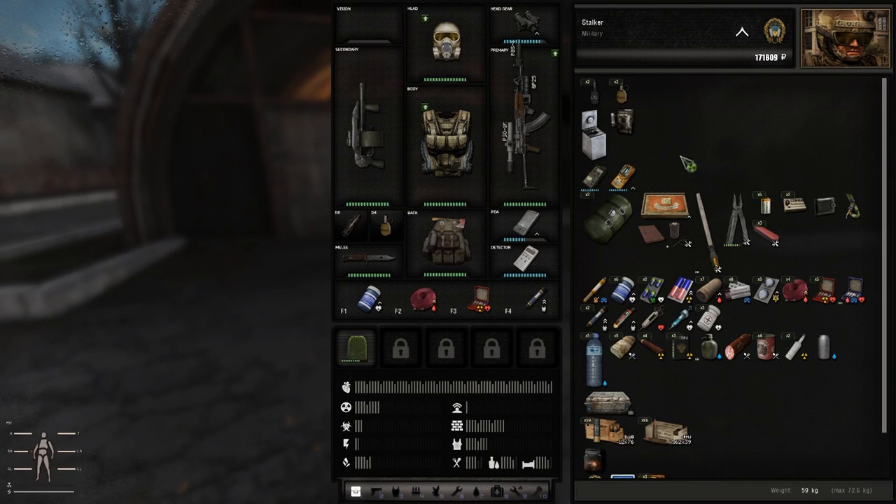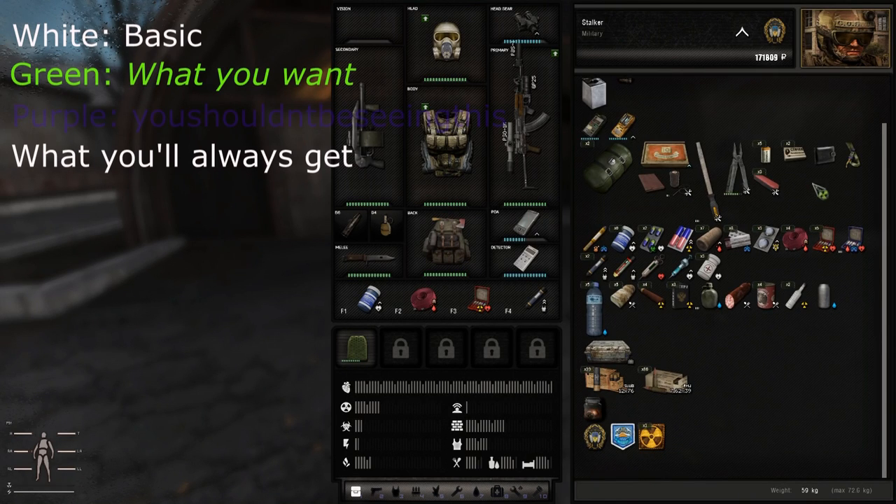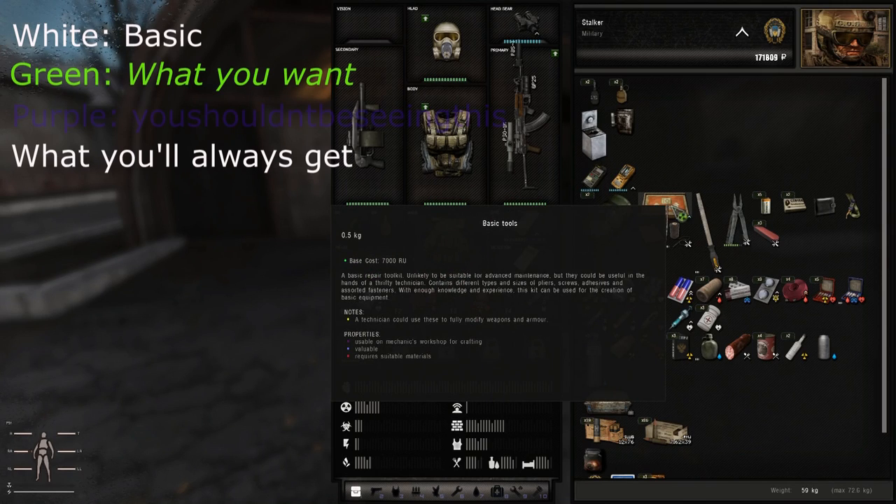Now, when you get a stash location as a reward, it can either be a white, green, or purple stash location on the map. A white marker means it can be anything, but a green marker always has a toolkit inside of it. And I haven't even seen a purple one yet, but I think I need it because I need the expert toolkit next — it's probably in the purples most likely, but I don't know yet. Anyway, now that you've got a basic toolkit, what's next?